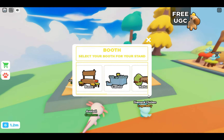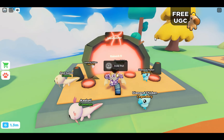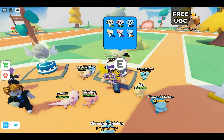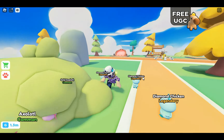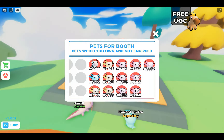Let's go ahead and claim our stand. You'd claim your stand — I like the volcano stand, it's pretty cool. Basically what you do is, as you guys saw, I had all those pets and stuff — you would hatch these pets from these eggs here. And then from here, what you'd want to do is go over here and list your pet.